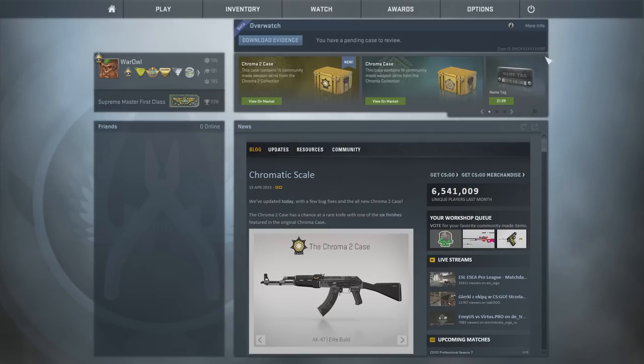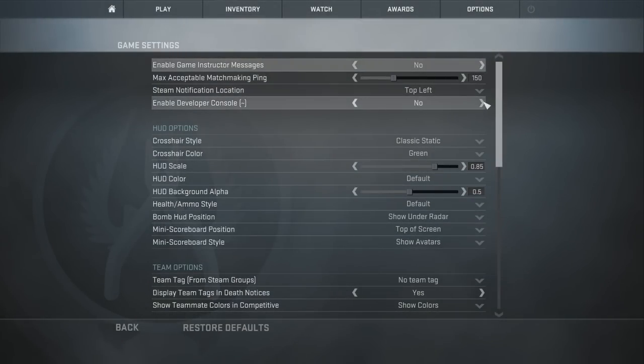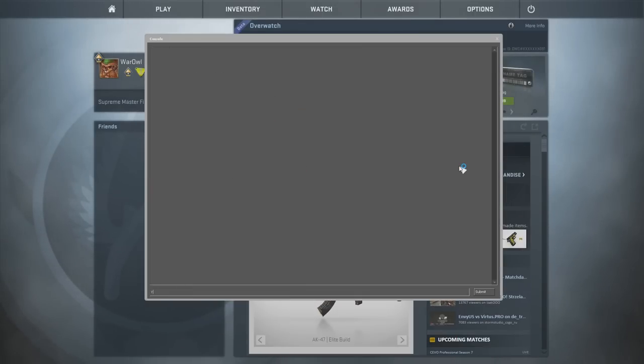To enable your developer console, go to Options, Game Settings, and set Enable Developer Console to Yes. Congratulations, you now never have to navigate through another menu. I say this as a former UI developer — consoles rule, GUIs suck.